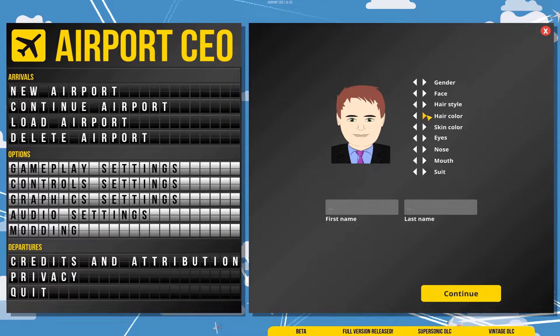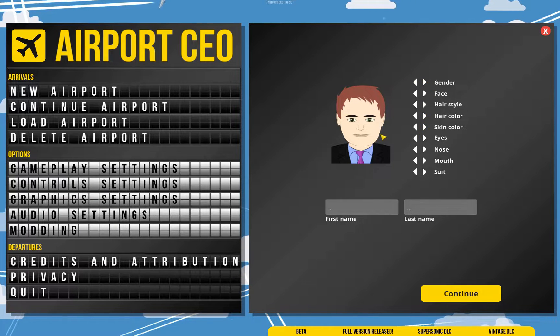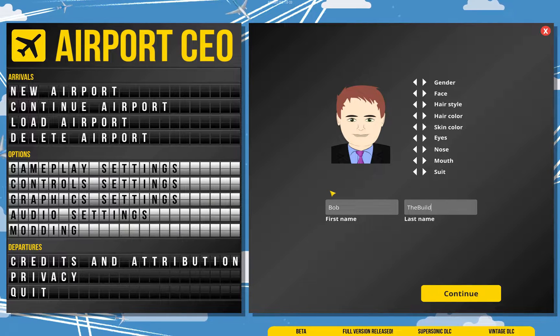I'm gonna make this one. There's not a huge range of colors. I was looking for more of a ginger, but no such luck. Bob the Builder — why not?